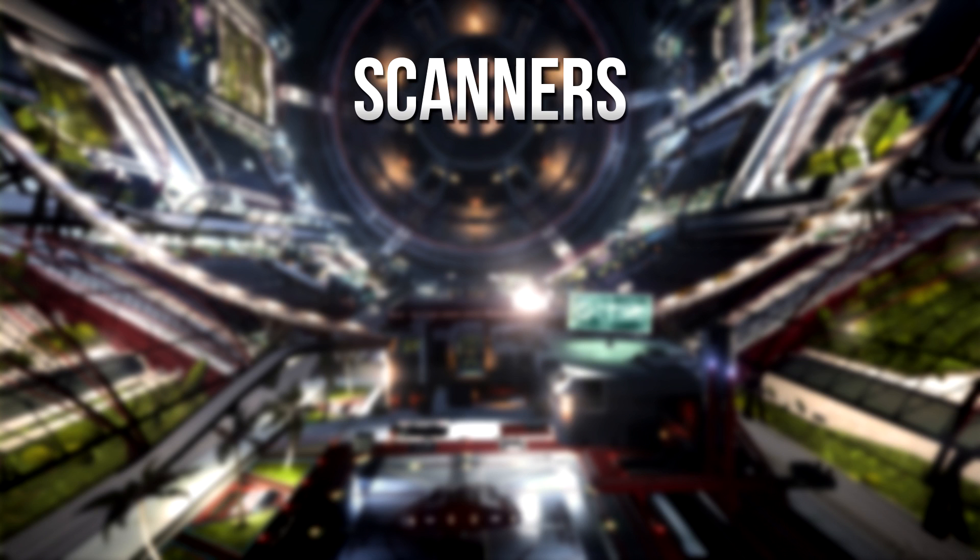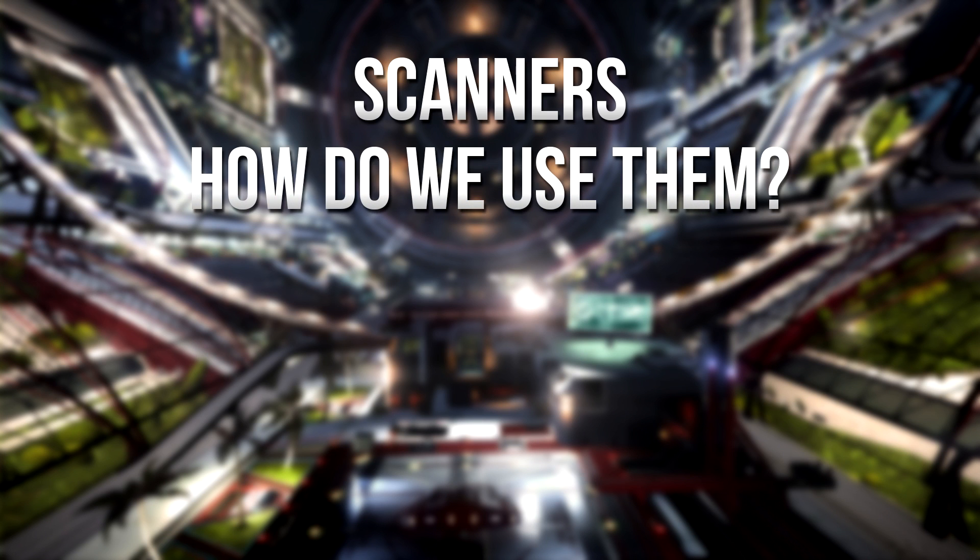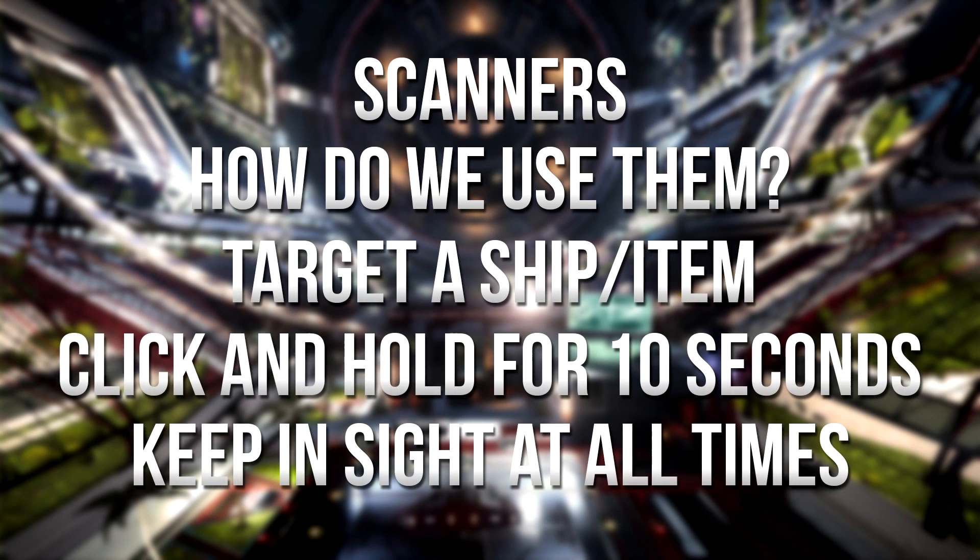The last three utilities are all scanners, so there are three types of scanner utility mounts. They all require you to target the ship or item, then click and hold the scan button — which will be assigned to a fire group — for 10 seconds.